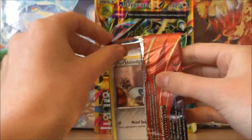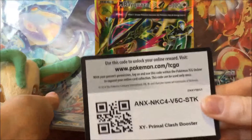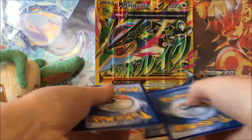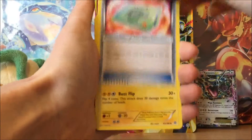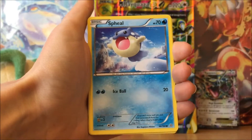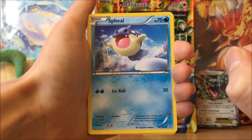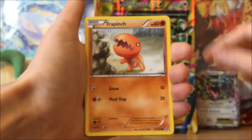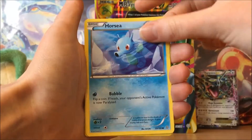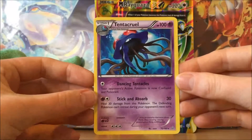Starting with Primal Clash, which has the Mega Aggron artwork on the front. We begin with a Kricketina, Weakness Policy, Electivire, which is cool — looks like he's diving off a block of ice having a party. Then Vulpix, Trapinch, Horsea, a Reverse Holo Ninetales, and a normal rare Tentacruel. Nothing special from that one.